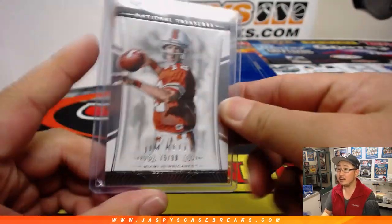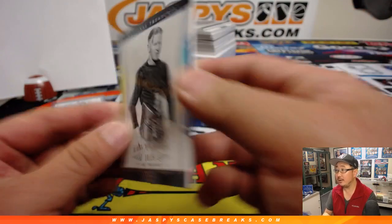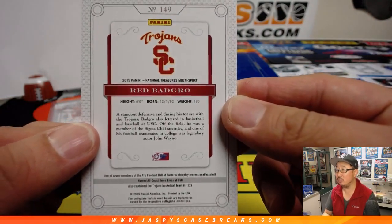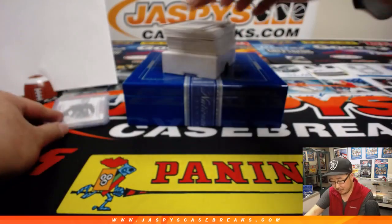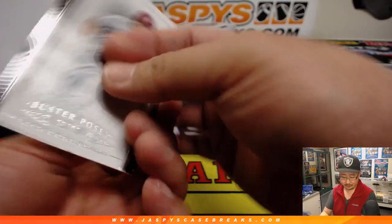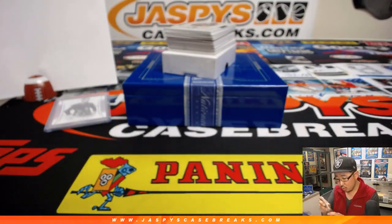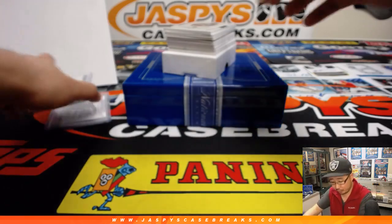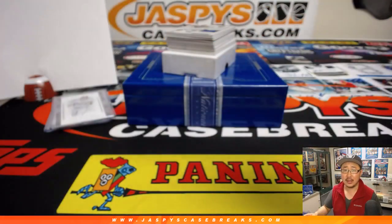Nice Jim Kelly base card. We got Red Badgro — old, everyone remembers old Red Badgro. Buster Posey, 25 out of 99. And a four out of five, Bruce — look at this. Trey Lyles, Emerald. That's nice.